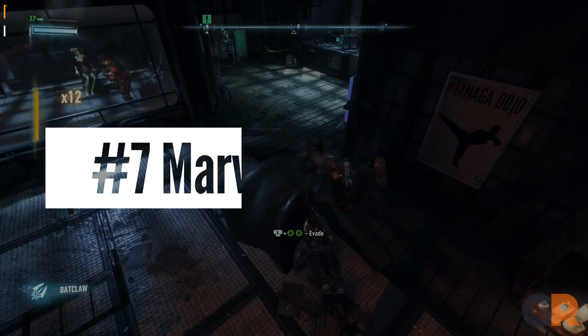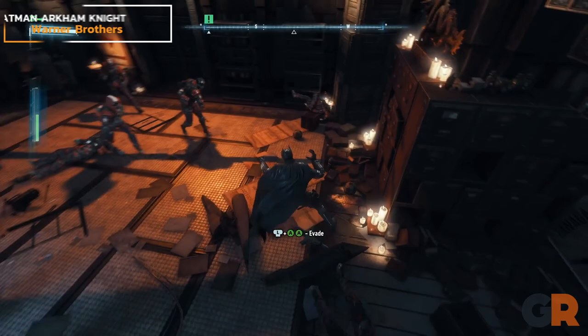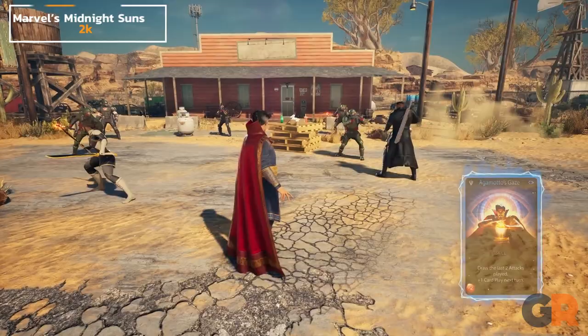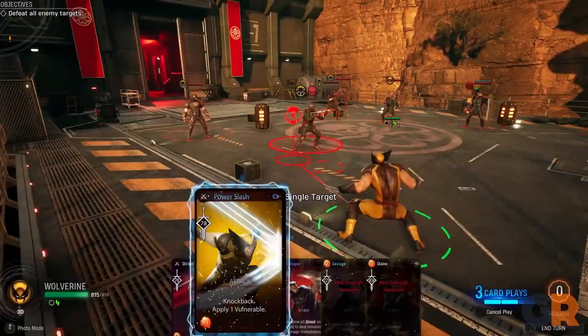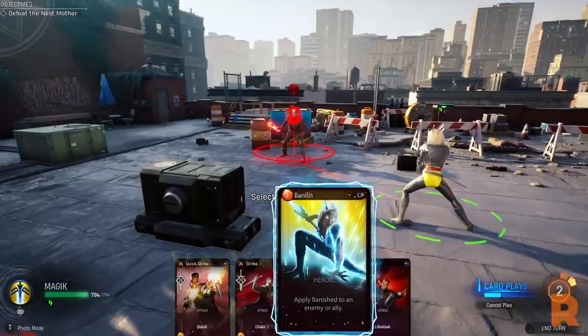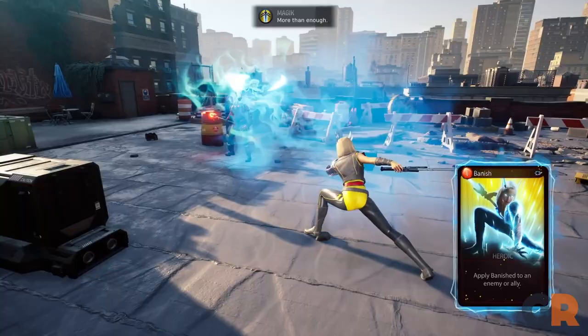Number 7: Marvel's Midnight Suns. Superhero games typically revolve around players using their favorite spandex-wearing vigilantes to defeat bad guys in traditional beat-em-up fashion. But Marvel's Midnight Suns bucks this trend by placing Marvel's iconic heroes into a turn-based deck building tactical role-playing strategy game. Players can command a team of 3-4 heroes that possess their own deck of powerful attacks and spells. However, attack and spell cards are limited, so players need to strategize accordingly to maximize their impact during encounters.